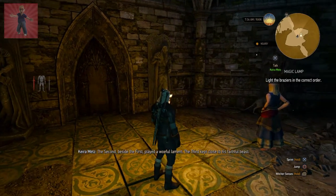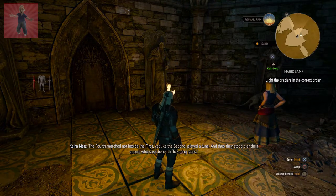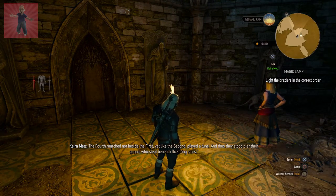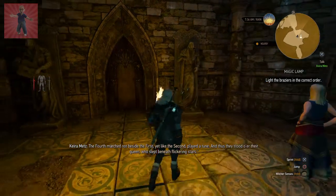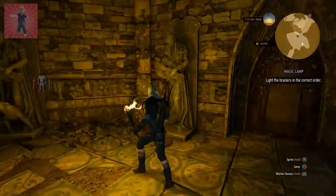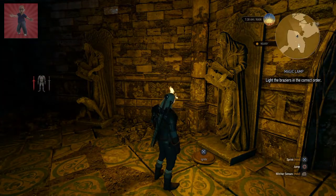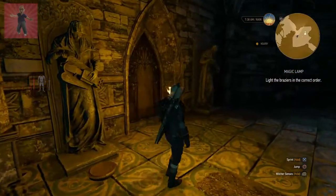You're going to light the statues in the correct order. The puzzle can be a little bit cryptic and you may not quite understand the clues, but it's pretty straightforward. It's a good idea to examine them and match them up to the solution — it tells you about one playing music, one with a beast, and one not near the first statue. From that you can pretty much work it out.